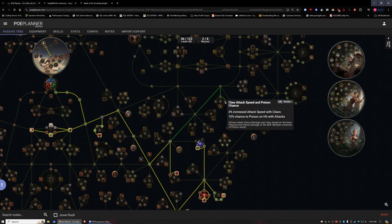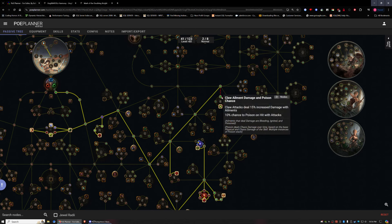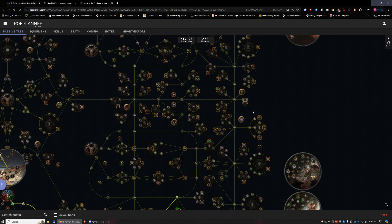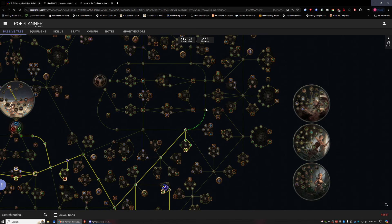I'm swinging over to the claw nodes because I'll be using claws at the start. These claw nodes give me a 20% chance to poison and 9-6% increased attack speed. I don't really care about the other nodes much — the claw damage is fine but I'll probably remove it when I switch to daggers. The damage-over-time will be nice until that point.